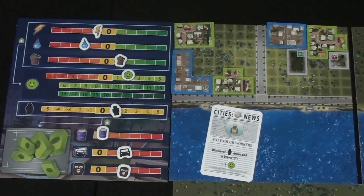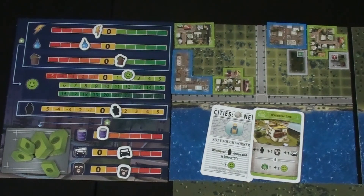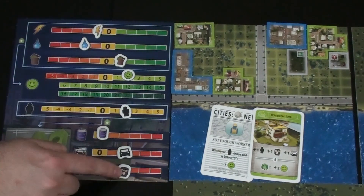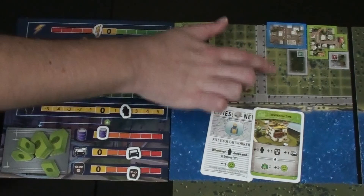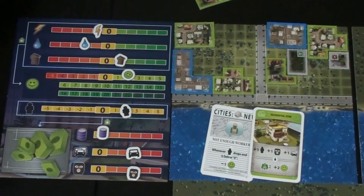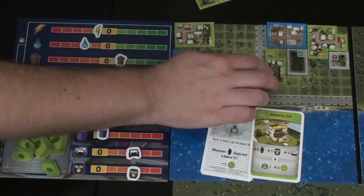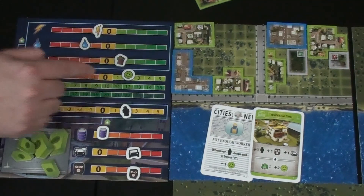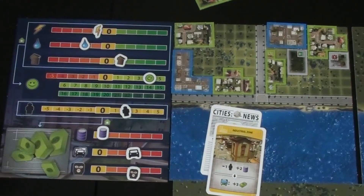They work out tile placement for the commercial zone — Steve needs to build next to the park while leaving space for Kim. He places a tile, increasing workforce by one, with crime and traffic going up, but gaining two happiness from the park adjacency. He draws a level one card — just an industrial zone, not very exciting.